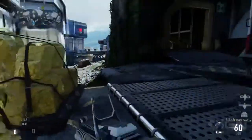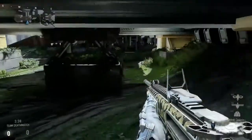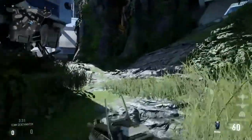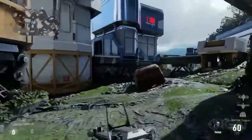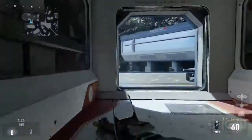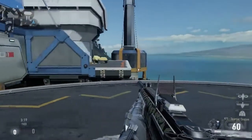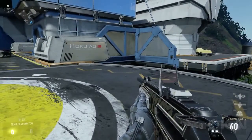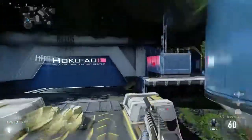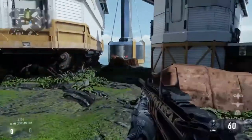The map changes quite a bit mid-match after the event — from more contained, narrower corridors to much more wide open. The first side is very compact and tight with really fast gameplay. Once you get out to the outer section of the second half, it turns into much more open gameplay and favors longer range. You're going to want an AR, especially in this area. You can also utilize ground play running around down here.